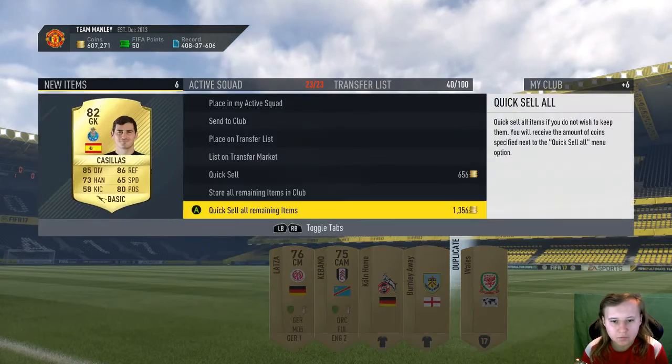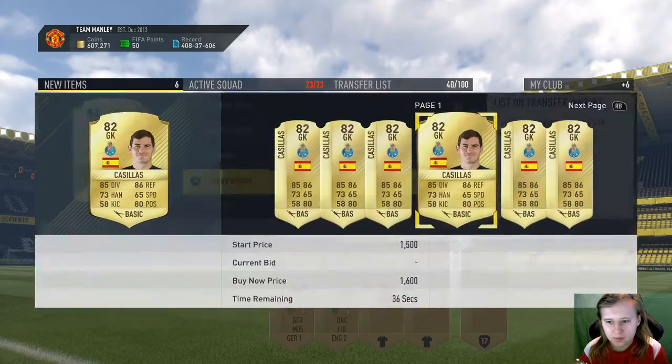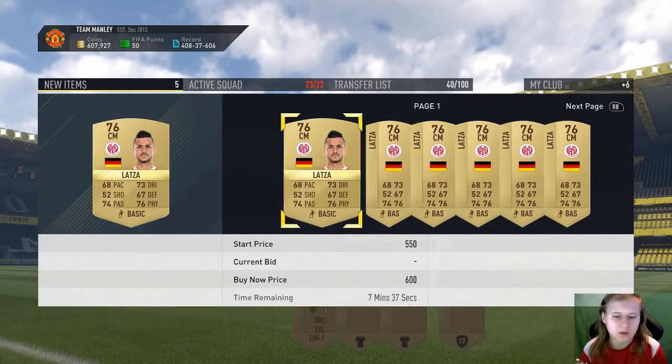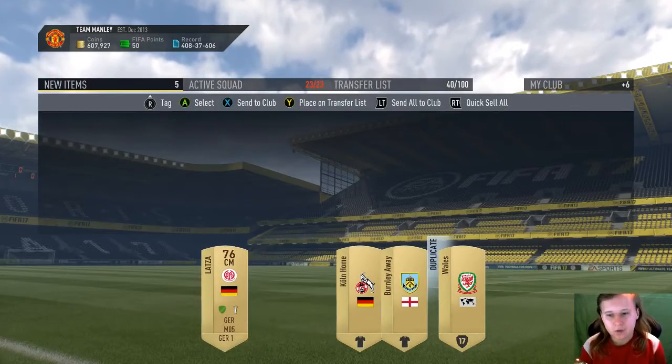Casillas is going for not much — we'll just discard him. This other guy doesn't go for anything either — another discard. I could keep the Fulham guy though since I play for them.